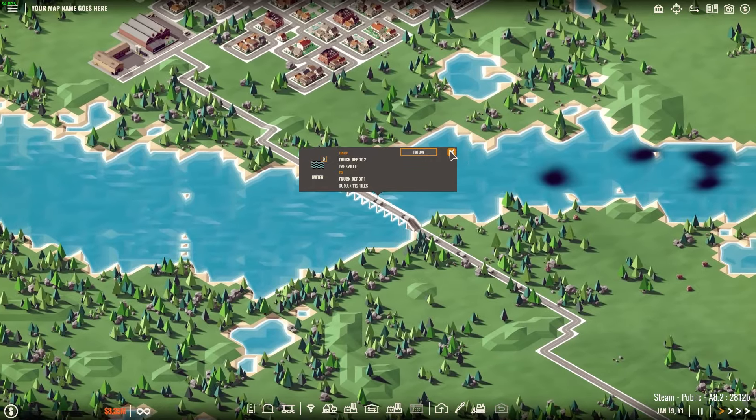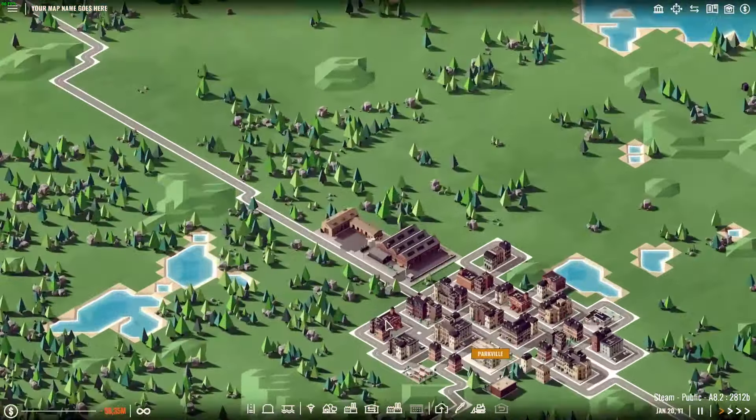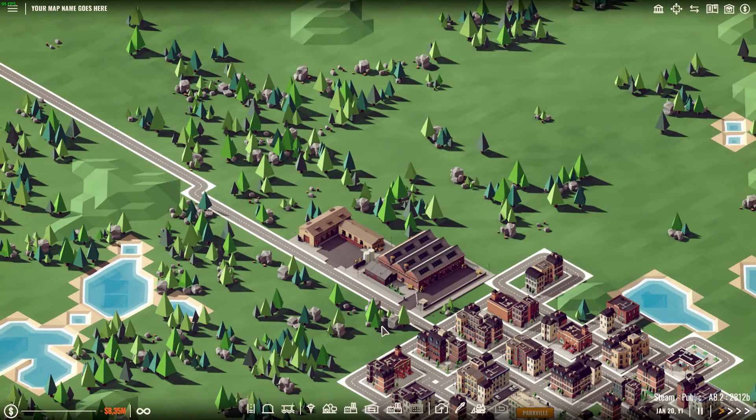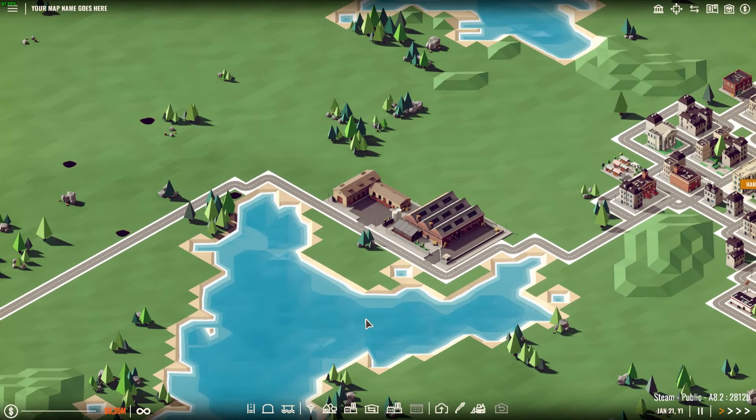The logistics network, as its name suggests, is a set of connections between different points on the map. Each point consists of a warehouse and a depot of choice. The most basic network type uses truck depots, but I'll talk about different types of networks later.